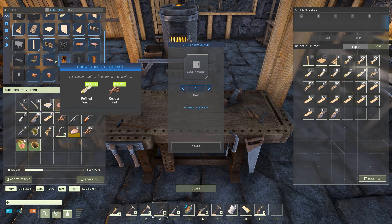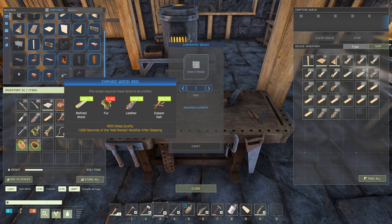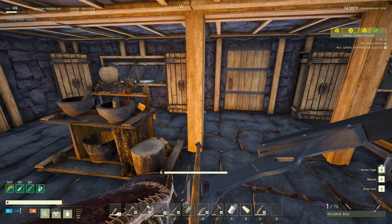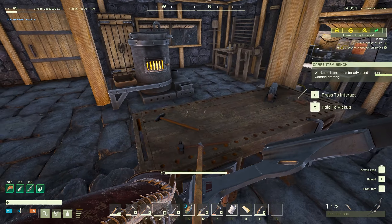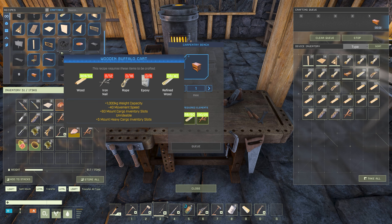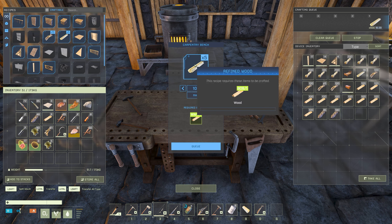We've got a wooden table, cabinet. Should we probably just make our bedroom first, or at least an area for our bedroom? Let's do that — let me go grab some fur. We do have some right here. Then we'll get our bed crafted, and of course we're going to need a dresser and a nightstand. Let's make a bunch of refined wood.